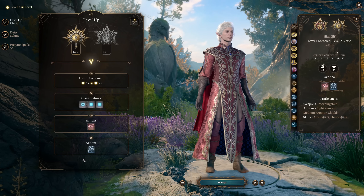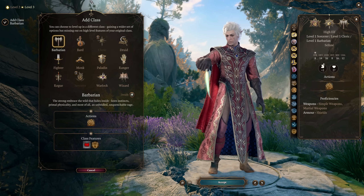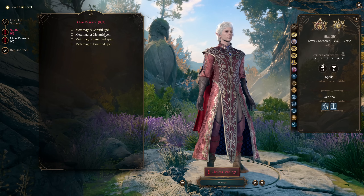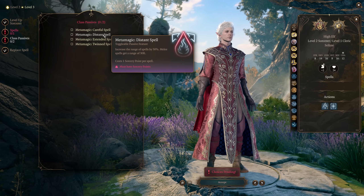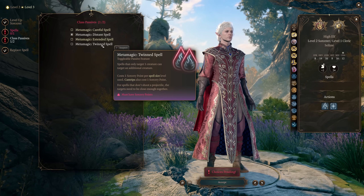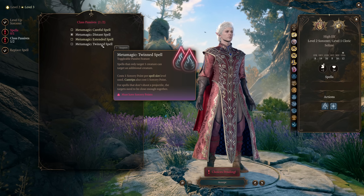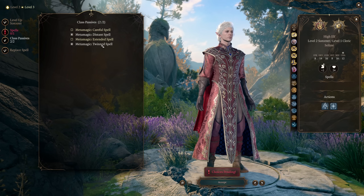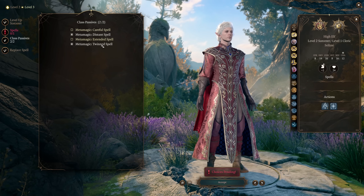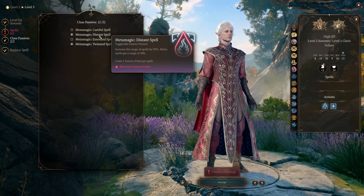At character level 3, we go back and grab our second Sorcerer level to get Metamagic, because it's very important that we have Distant Spell so we can start hitting things with Inflict Wounds from far away. Twin Spell will also allow us to hit two creatures at once with Inflict Wounds, doubling the already extremely high damage at long range. This will allow your character to suddenly be doing massive damage spikes from 30 feet away, turning that melee spell into a 30-foot ranged attack.